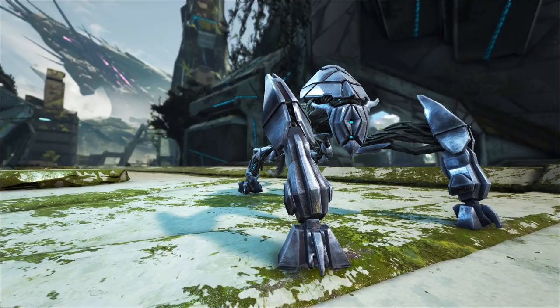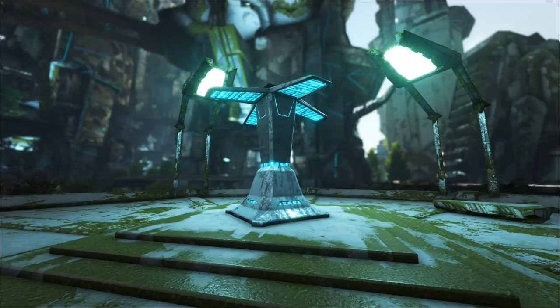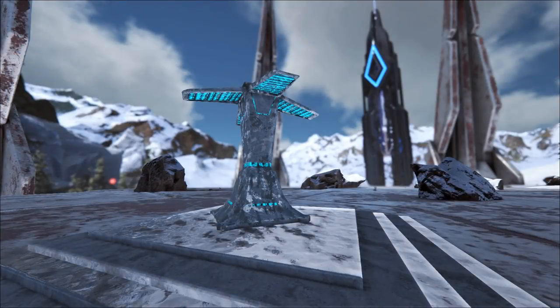The first thing you want to do is find a City Terminal. These are located in the Abandoned City, the Desert biome, and the Snow biome.